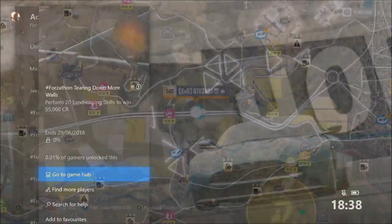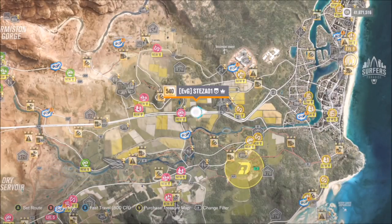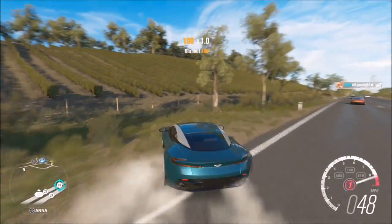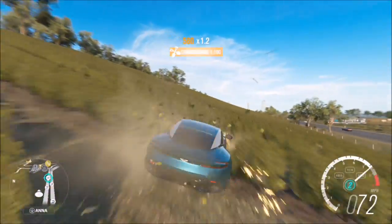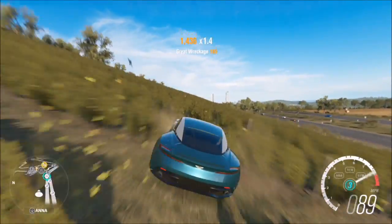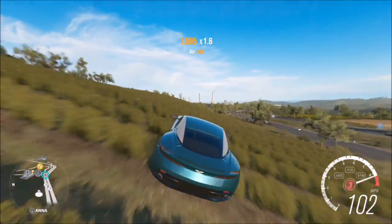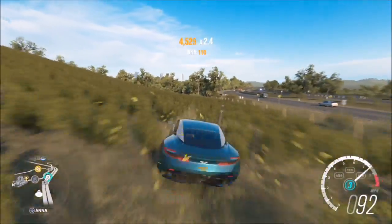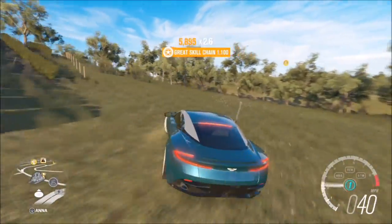The second challenge wants you to perform 20 landscaping skills to win 55,000 credits. I recommend coming over to this area just off the highway by the Outback Circuit, a few meters down from it. A landscaping skill is basically a wreckage skill but on plants and foliage. It doesn't matter what car you use — I stayed in my Aston Martin.